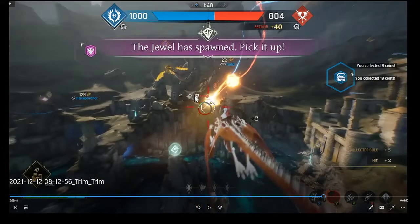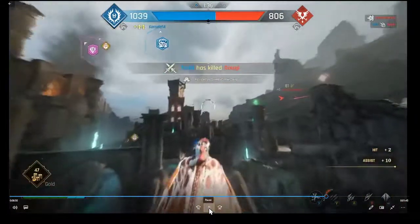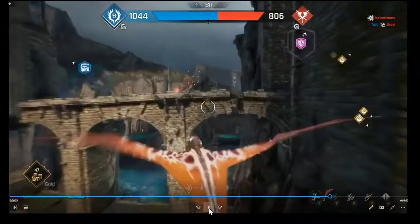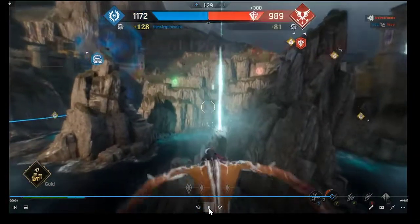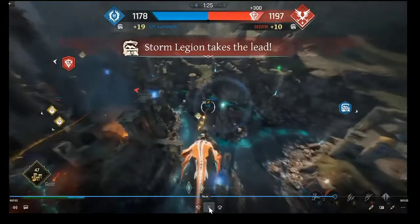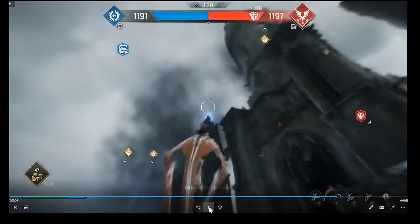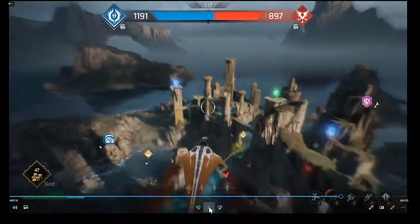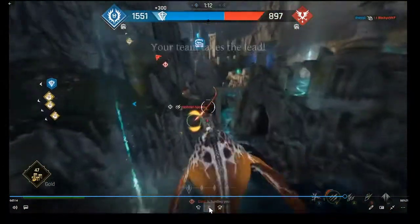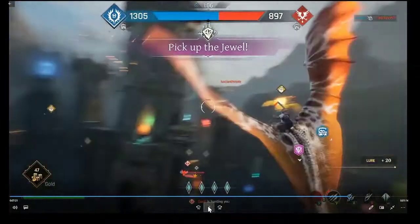This one here is a Wind Guard. I got an assist so I'm going to go for the Jewel, but first I need stamina. It turned red - somebody's holding it. I can't focus on that right now since I can't really fly. The Jewel dropped again - somebody's hunting me and I'm too far from the Jewel so I'm not going to chase it and risk dying.